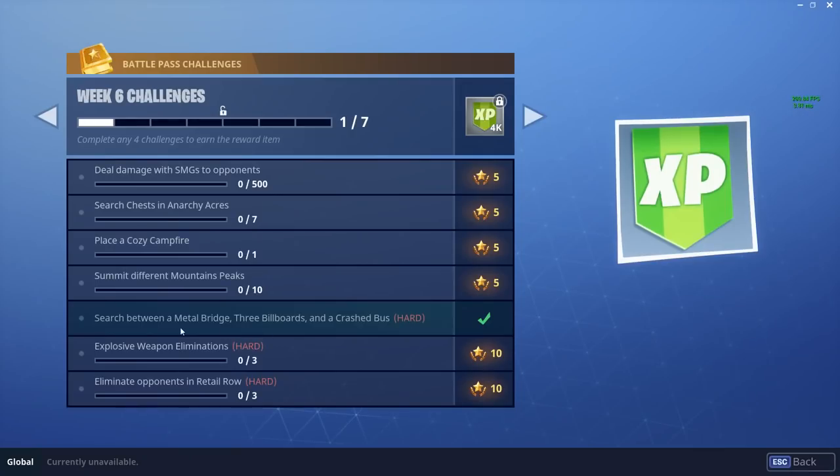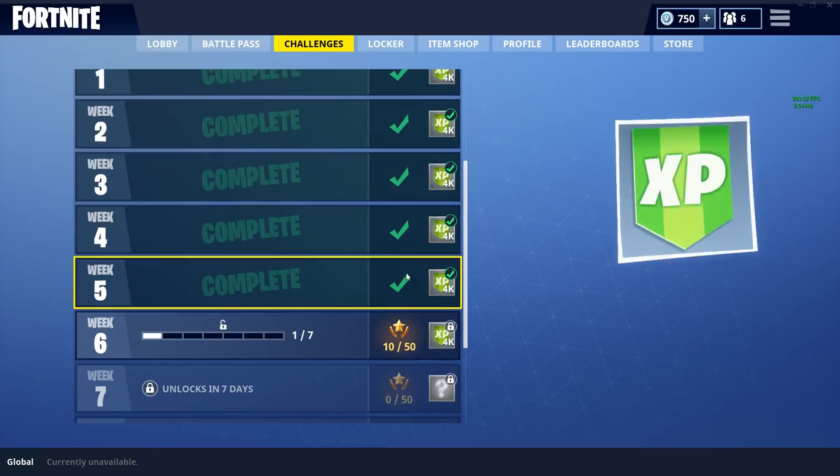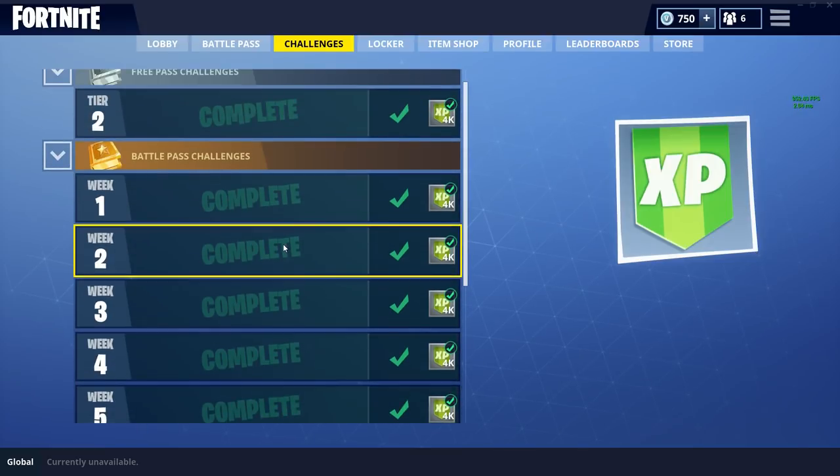Once you've actually done that, as you can see I'm back on the main menu screen right now. We just go over to our challenges and scroll down, and you will see that one of my Week 6 challenges has actually been completed — and it is 'Search between the metal bridge, three billboards, and crashed bus.' And yeah guys, that is pretty much it on how to find the new battle star in the Week 6 challenges.